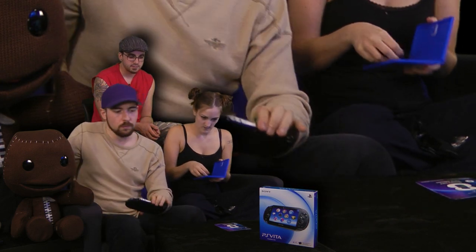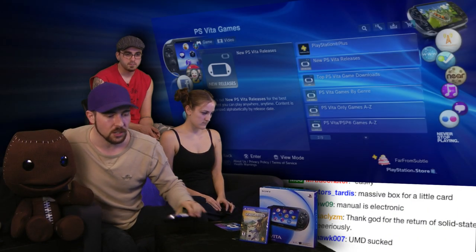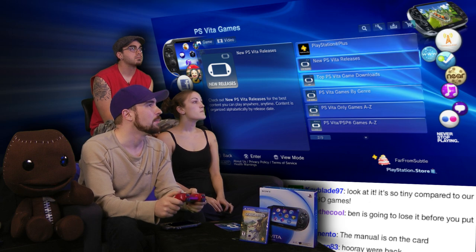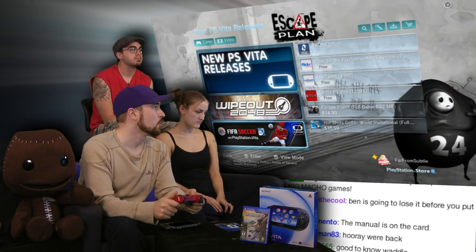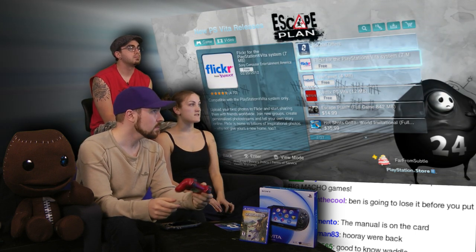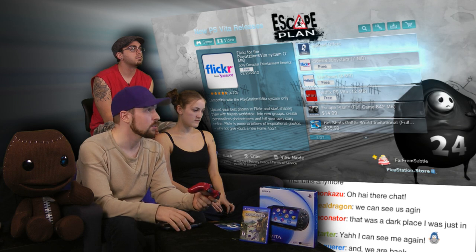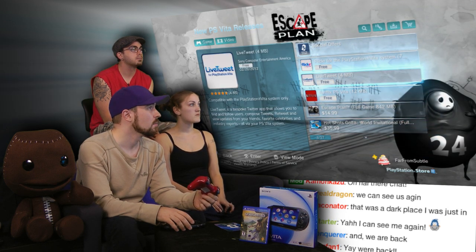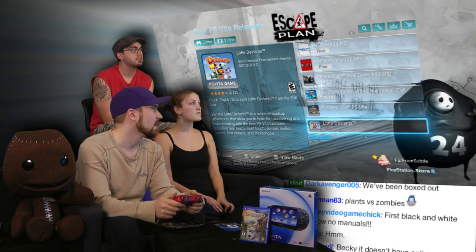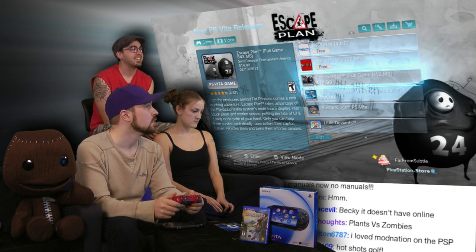We can actually scroll through the games up there in the PS Store. The stuff that's available is all downloadable pretty much except for Uncharted — it's the only one that's not downloadable right now. Are we going to get Mod Nation Racers? Maybe. You can also get Flickr right on day one, Netflix, Live Tweet. They have Little Deviants, which is kind of a minigame-ish type of thing. Escape Plan is supposed to be a really good indie title.